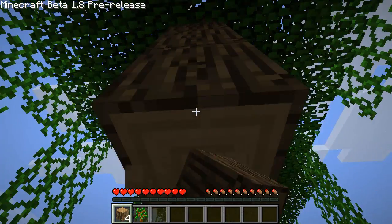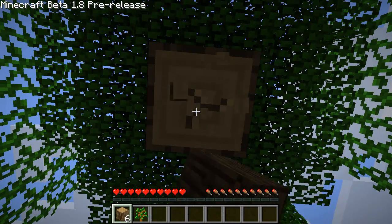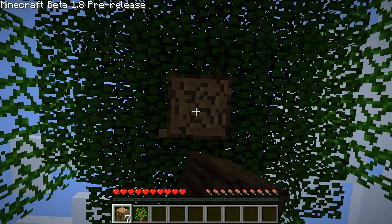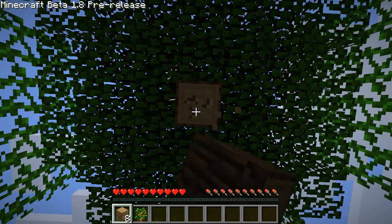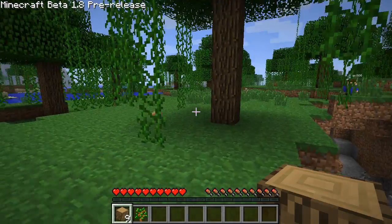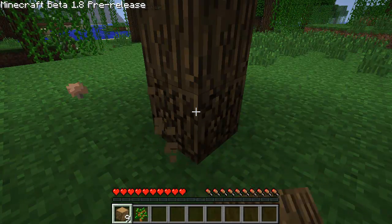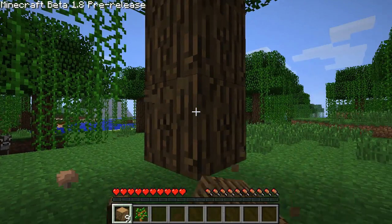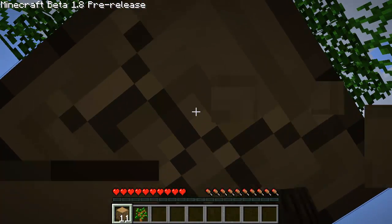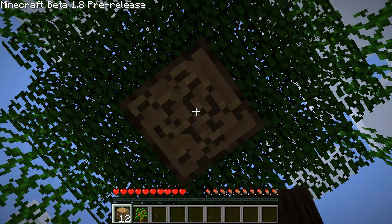We're going to need some food, we're going to need some weapons, we're going to need some tools. I'll be in charge of tools and weapons, you're in charge of food. Not seeds — just go gather some beef. Now everybody knows we can get food from different sources, so go get some beef, pork, and raw chicken.